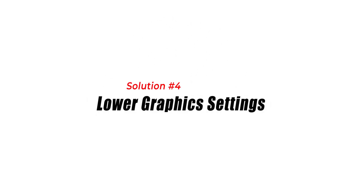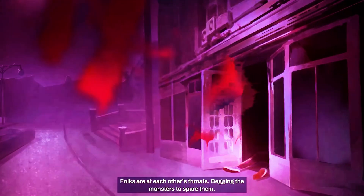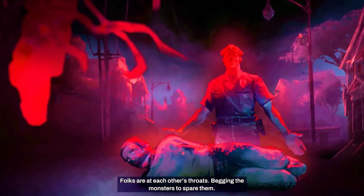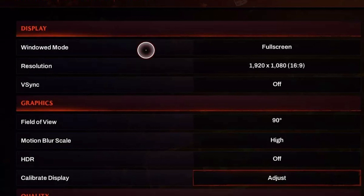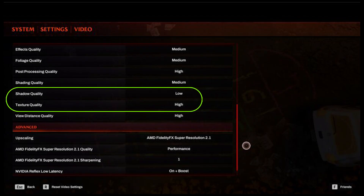Solution 4: Lower Graphics Settings. If the PC's hardware cannot handle the graphics settings in Redfall, it can cause the game to crash. Lowering the graphics settings can help fix the issue. To lower graphics settings, open the Redfall game. Navigate to the main menu and select Options. Choose Graphics. Lower the settings for Resolution, Texture Quality, and Shadow Quality.